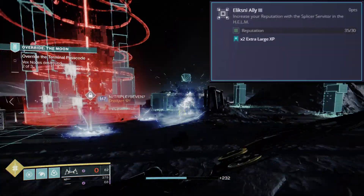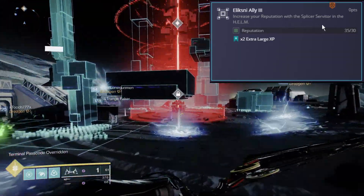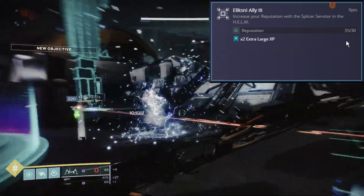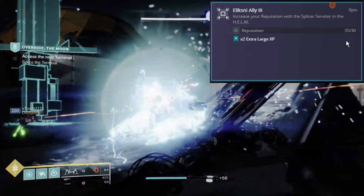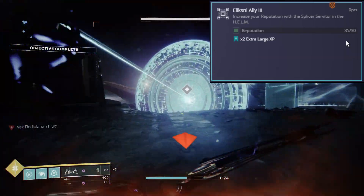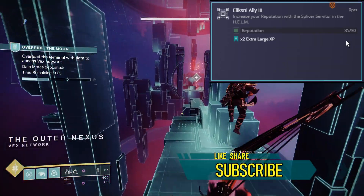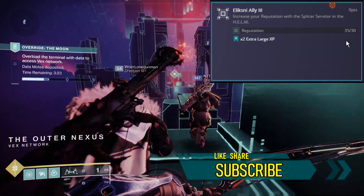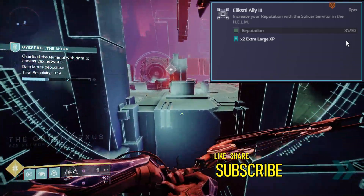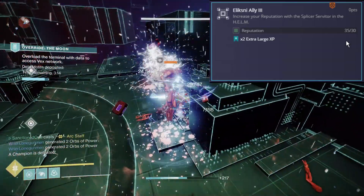Up next, Eliksni Ally III: increase your reputation with the Splicer Servitor in the Helm. Simply go to the Helm, grab the bounties from the Splicer Servitor, complete them, cash them in, and rank the Splicer Servitor up to reputation rank 30. If you've been grabbing bounties this season you should be done or pretty close by now. You earn times two extra large XP for the completion.